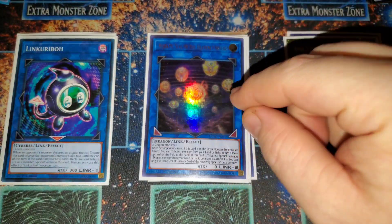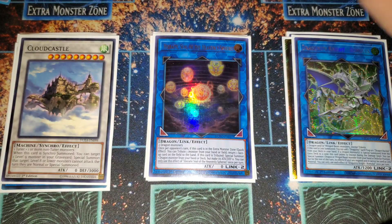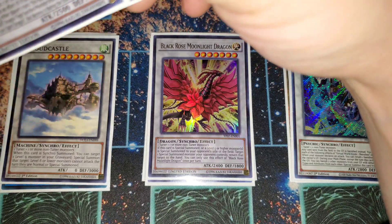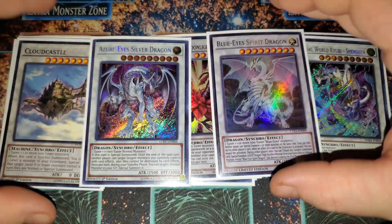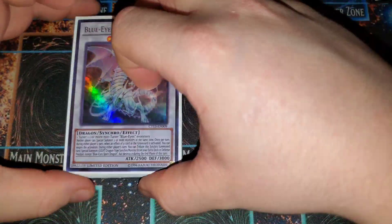For Link Monsters: one Hieratic Seal of the Heavenly Spheres — a nuts card — and Hieratic Dragon King of Atum is insane because it searches Dragon's Ravine. For Synchros: one Azure-Eyes Silver Dragon, one Moonlight Dragon for summoning off Spirit. Virtual World Kyubi - Shenshen is literally a Macro Cosmos on legs, a good way to stun decks that need the graveyard. One Blue-Eyes Spirit Dragon and one Blue-Eyes Twin Burst for your classic Blue Eyes plays into Moonlight, Cloud Castle, and Calamities.